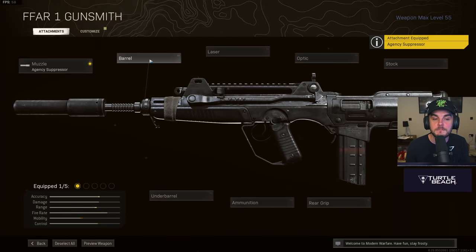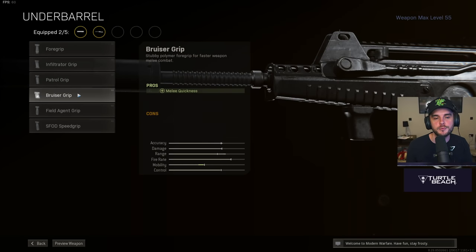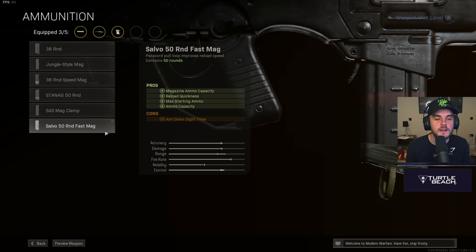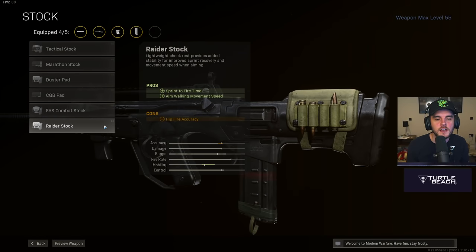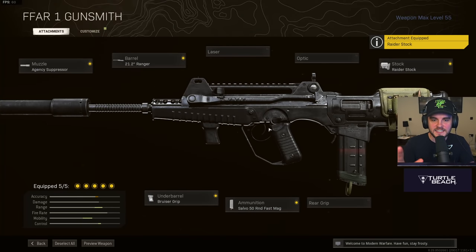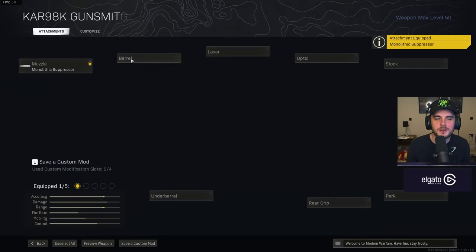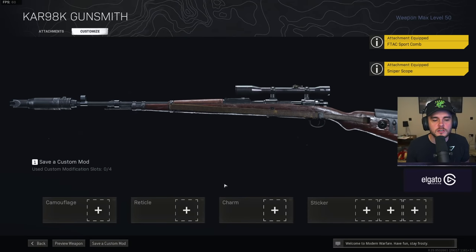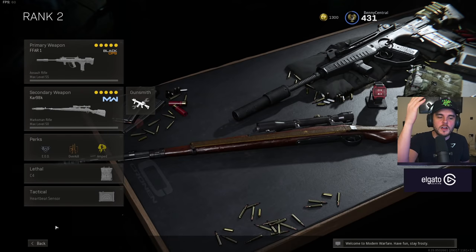On the muzzle you want the agency suppressor. For the barrel, go for that 21.2 Ranger because you want that maximum bullet velocity. On the underbarrel, go for the bruiser grip — it says melee quickness but it doesn't do that; it's just the most vertical recoil control, so you're going to land all those shots at short to medium range. For the ammo, go for the Salvo 50 round fast mag because you're going to burn through those clips quickly. Then the stock: Raider stock for faster sprint-to-fire time and aim walking movement speed. The Kar98k is the same as before: monolithic suppressor, 27.6 barrel, Tac laser, sniper scope, and the F-TAC sport comb stock. Make sure to change your reticles if you're not already.